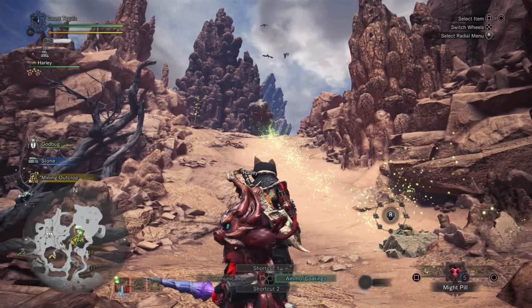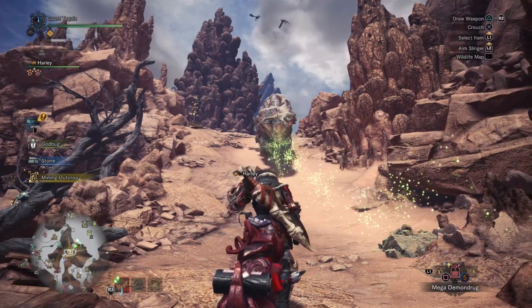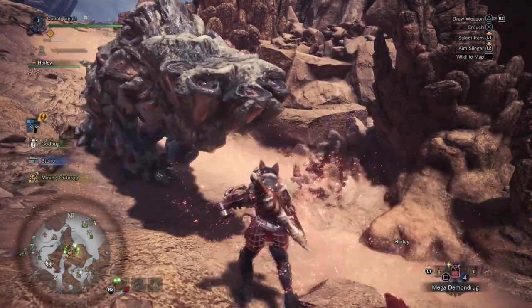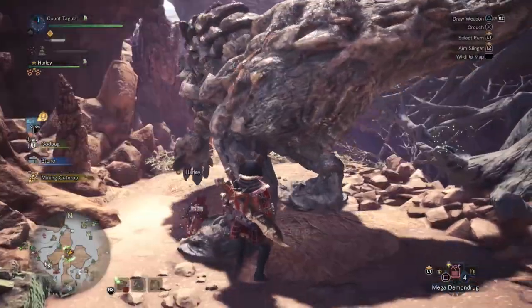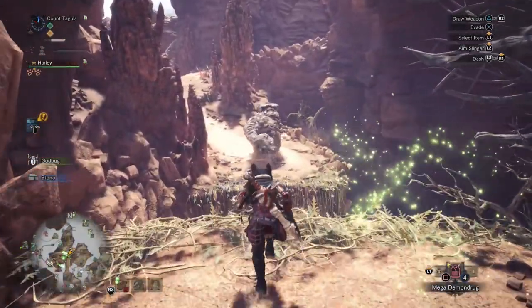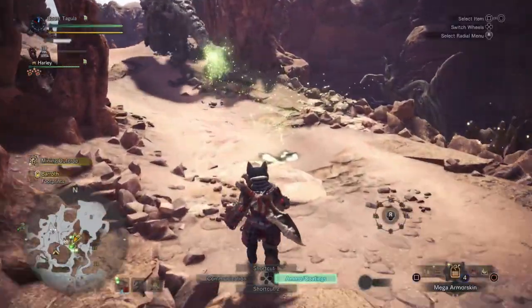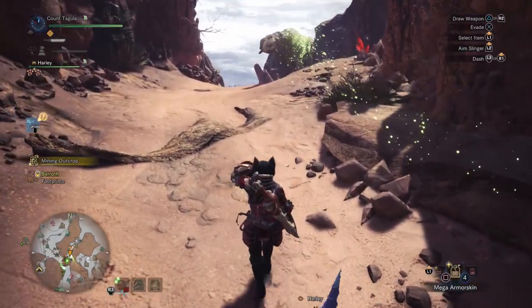Before you start the quest, you're definitely going to want to buff up. We're just going to go ahead and use a Demon Drug, and you'll see that with Wide Range we will be buffing our Palico. If you're in a duo party, you'll obviously be buffing the other player's Palico and them as well. So you're just going to be doing a ton of amazing things with this, and you'll still be able to do quite a bit of damage on your own.